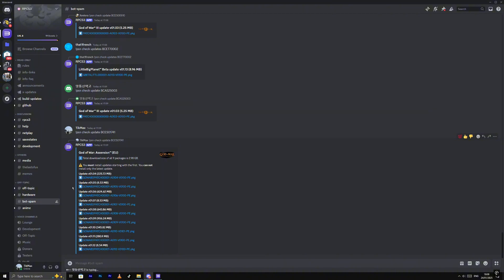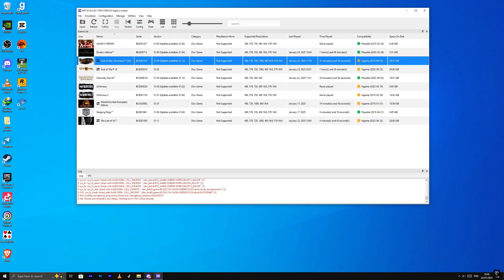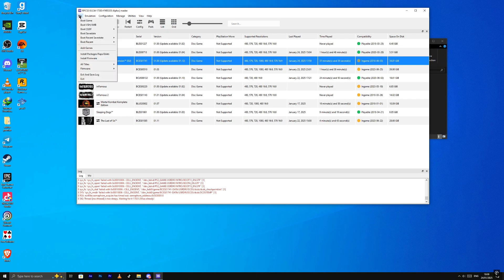As you can see, these are all the files we need to update. The code warns you that you must install the updates in order: 1.4, 1.5, 1.6, 1.7, until you reach the final update 1.12. It's very important to download and install all of those files — the total is almost three gigabytes. I already downloaded those files before, all nine files are here.